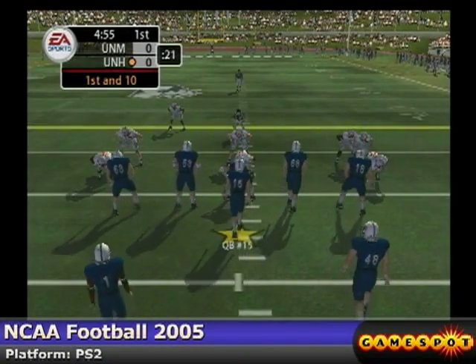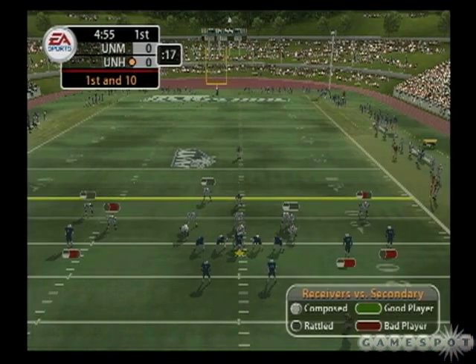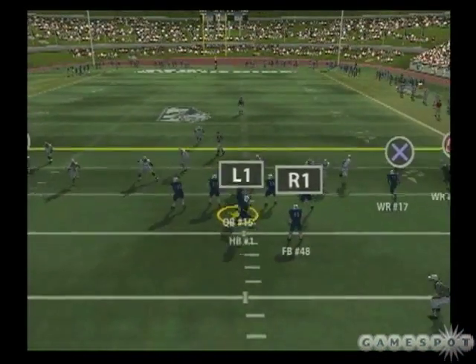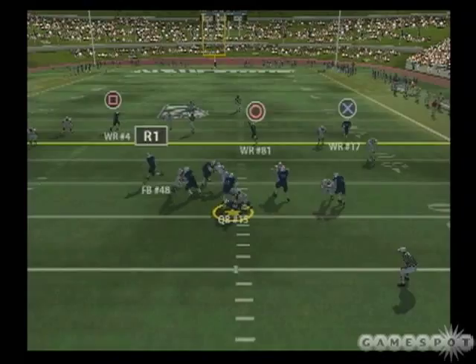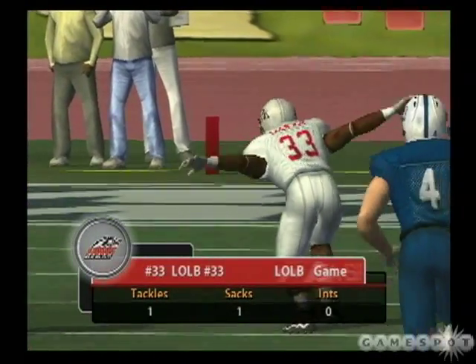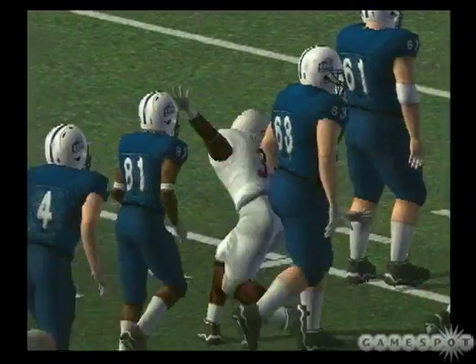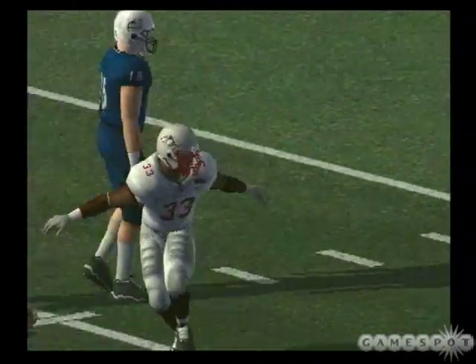New Hampshire lines up with three receivers. They'll throw on first down. He steps up, and he's going to be sacked for a loss — sacked by the senior at linebacker. Sometimes the quarterback just needs to throw it up and have faith in his receivers. He just held on to it too long.